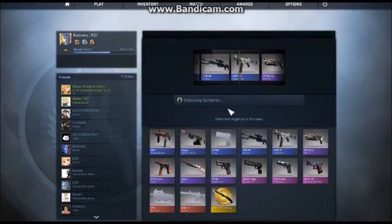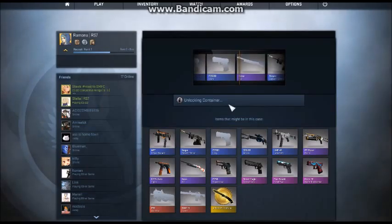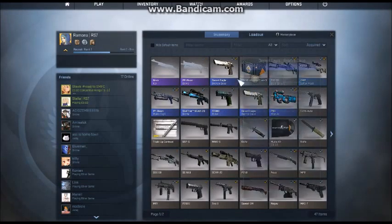And it's not blue, so. Can I have your old PB Bison? No, I like this. Seriously? Oh! I got a Purple Nova Koi. The Koi's cool. I like this one. I got something that I don't have.